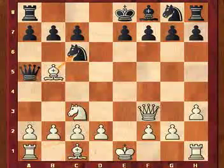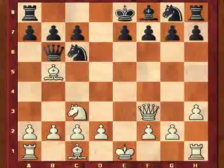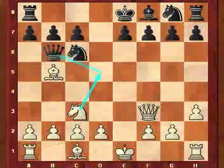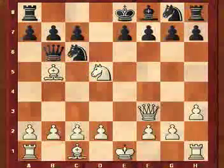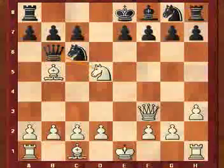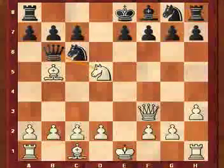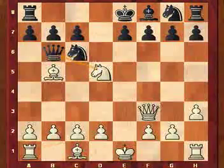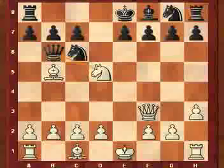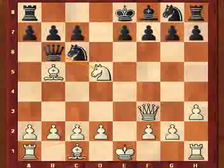Queen B6, Knight D5 — and now you should be able to see that if the Black Queen takes the white Bishop on B5, then the Knight can jump to C7 and wins the Queen.